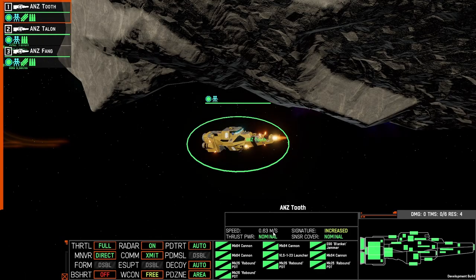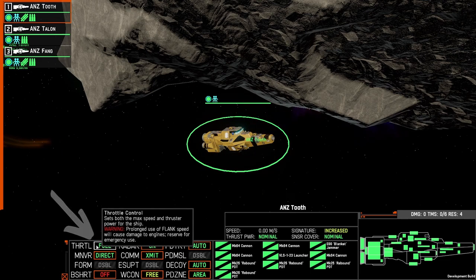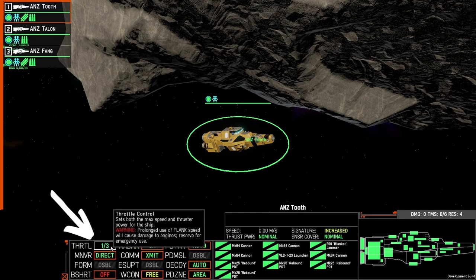You can identify your thruster power listed underneath the speed by hovering over it to show you what that speed is based on the current status of your maneuvering thrusters and your engine. During normal movement, you can change how fast you want your ship to go using the throttle command. It defaults to full, which is 100% of your speed. You can also have it at one third, two thirds, or back to full speed. You also have the option for flank speed, which we'll cover at the end of this tutorial.